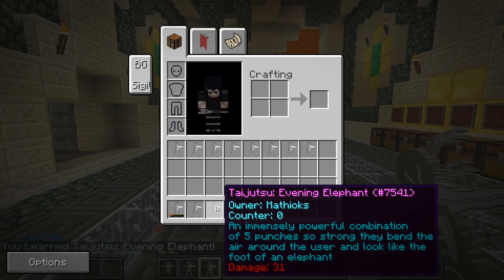The 10th taijutsu skill is Evening Elephant — a series of 5 punches so powerful they bend the air around the user, looking like the foot of an elephant. You need 375 taijutsu in order to use this jutsu. Left click your opponent with this jutsu to inflict massive damage. While the damage output is slightly less than the Reverse Lotus, it does not yield any drawbacks.